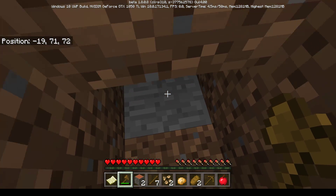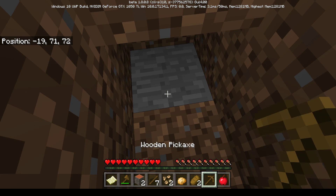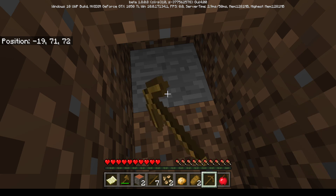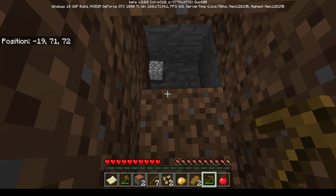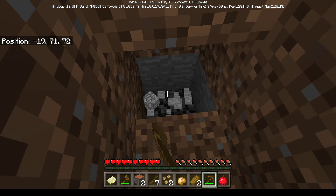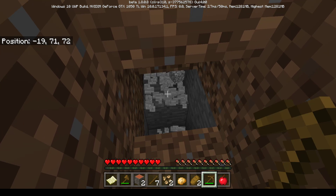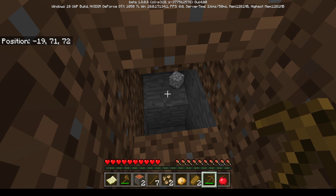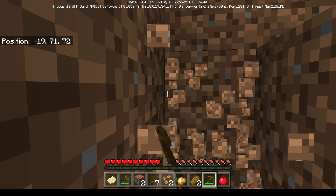Mom gets her pickaxe out and mines the stone. The kids say she needs two more pieces of stone. She keeps mining. They explain she needs to destroy another block so she can fit in the hole, since her character is two blocks tall. She clears the opening.